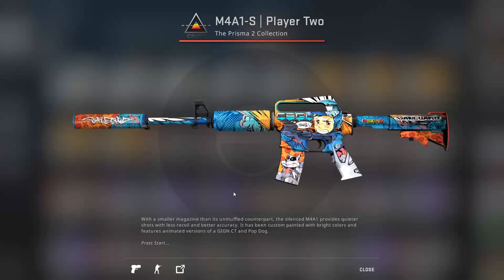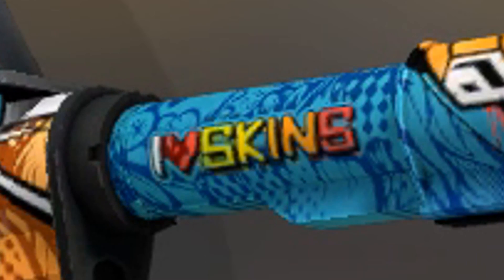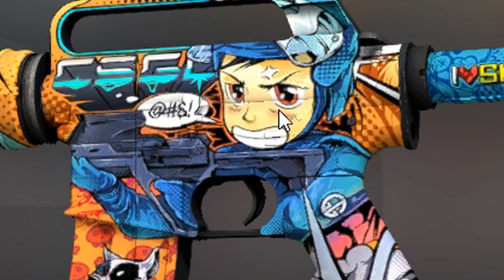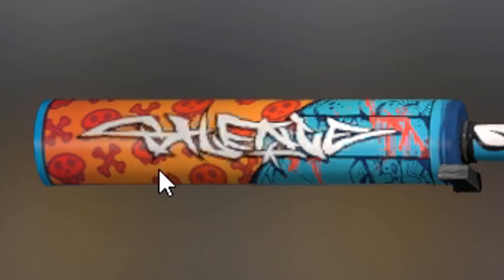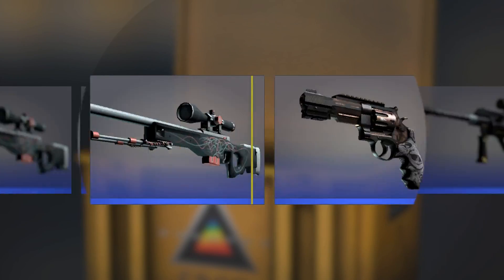And M4A1-S Player One — yeah, this is a really good skin. It looks like Mega Man over there, but I guess it's supposed to be a CT. Definitely a very cool skin. It even has details you might not notice: it says 'GG' there, 'I love skins' here, 'CSGO' back here. I can't read what it says on the silencer. To be frank, I can barely read to begin with.